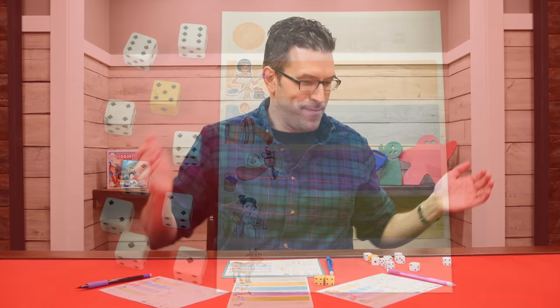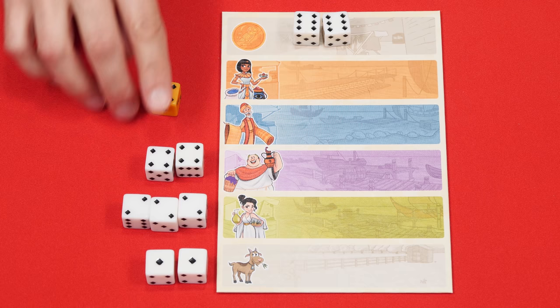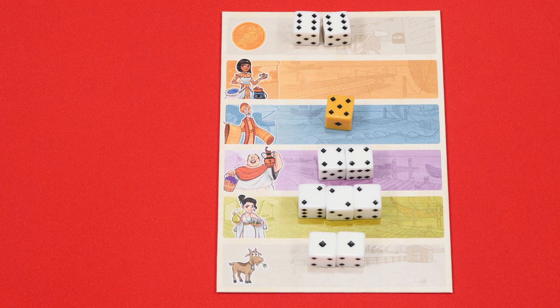All dice sharing the highest value are placed into the top row of the board known as the gold district, and then the rest of the dice are sorted by value and placed in groups into the rows of the board starting from the bottom and going upward. Depending on what you roll, some rows towards the top may not receive any dice. For example, if I didn't roll any threes I'd only have enough groups to fill the first four rows, and if I hadn't paid for a gold die, even more rows would be open.